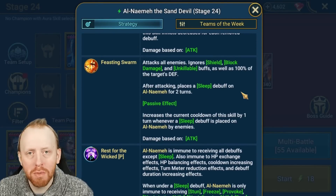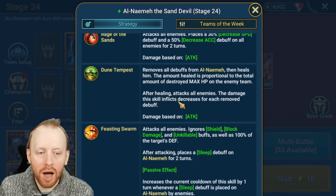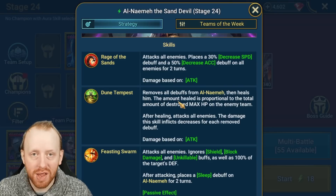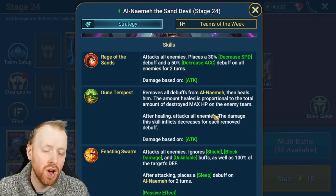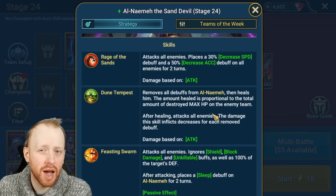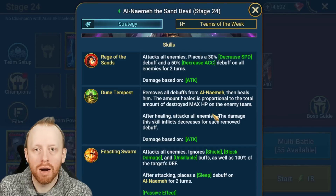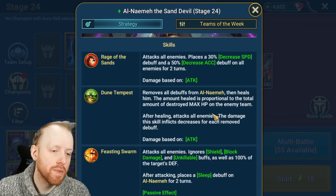As we know by now, this boss is quite challenging. He's got this big AOE nuke Feasting Swarm that will probably kill you if you're trying to fight it at stage 20 or higher. He can't take any debuffs unless he's asleep, and he pretty much cleanses himself. There have been a couple of strong, really fast teams if you've got Akrizias and Cardiel, which is pretty inaccessible for about 90% of the player base who aren't willing to spend loads of money trying to get these champions.